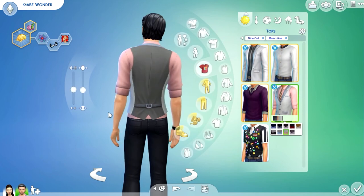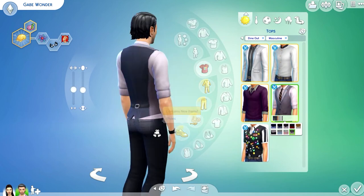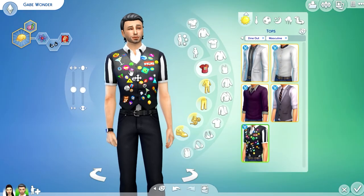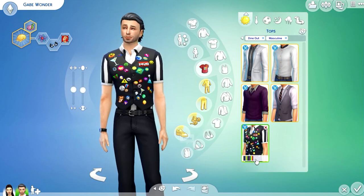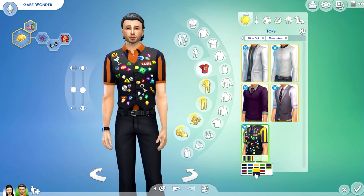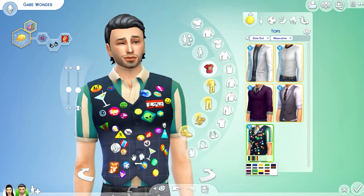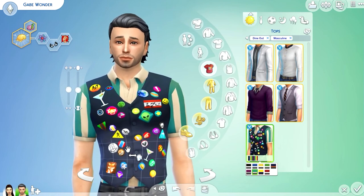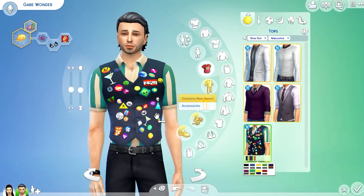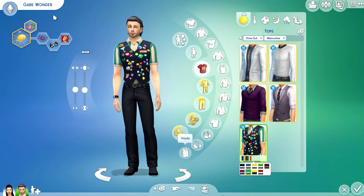Here's the vest — we've seen this in the styled outfits. It has a buckle in the back, which is cute. There's also a fun shirt with lots of buttons — I'm not sure what they're called — with designs like an alien, a Simoleon sign, and emoji-style prints. Very fun and cute. That's it for the men's clothing.